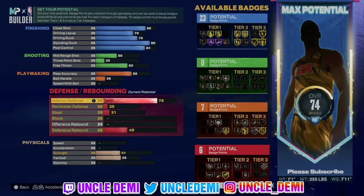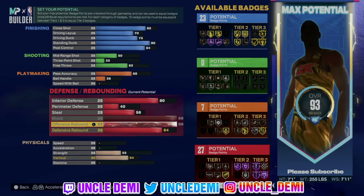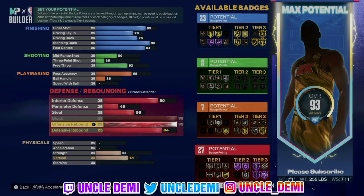On the defense, you wanna go 80 on the interior defense, 40 on the perimeter defense, 56 on the steal, and then 99 on the block. You can go 99 on the offensive or defensive rebound — I decided to go offensive because it's really OP to get offensive rebounds. Then 84 on the defensive. But you can flip-flop it — if you want 99 defensive rebound, your offensive rebound needs to be an 85.